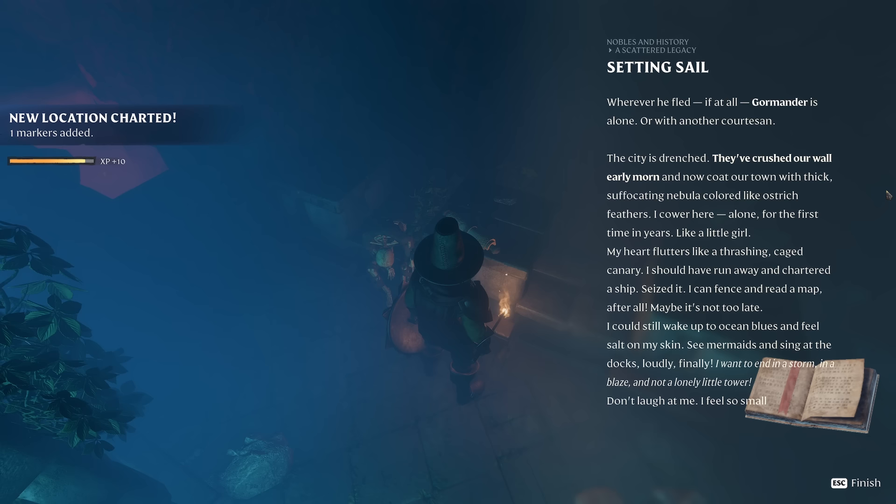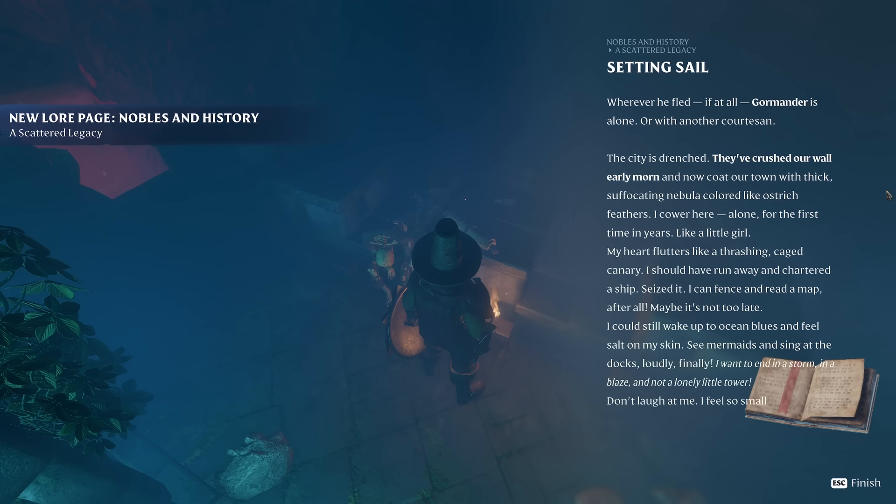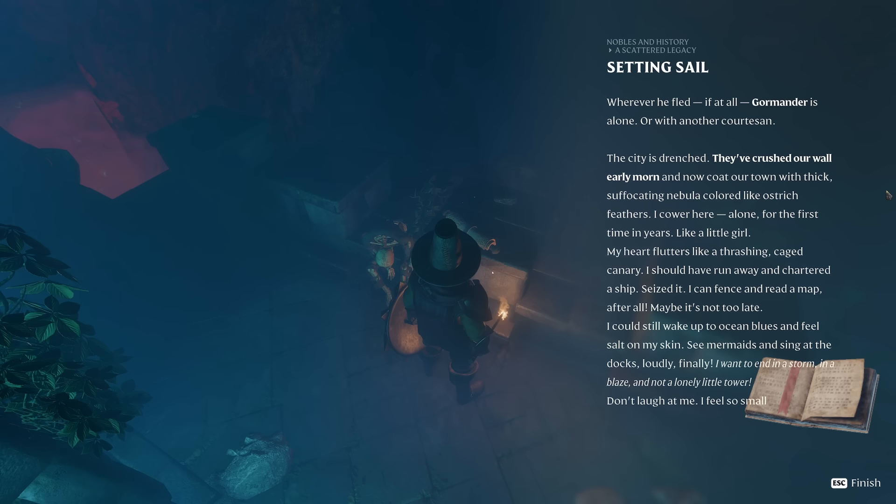Reading the passage: 'Setting sail. Whenever he fled, Gormander is alone or with another courtesan. The city is drenched. They've crushed our wall early morn, and now coat our town with thick suffocating nebula-colored ostrich feathers. I cower here, alone, for the first time in years, like a little girl. My heart flutters like a thrashing caged canary. I should have run away and chartered a ship. I can fence and read a map. Maybe it's not too late. I could still wake up to ocean blues and feel salt on my skin. See mermaids and sing at all the docks, loudly. I want to end in a storm, in a blaze, and not a lonely little tower. I feel so small.'